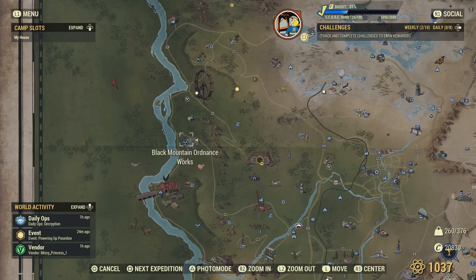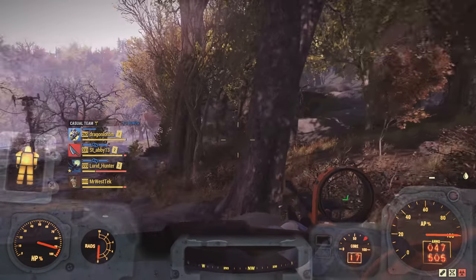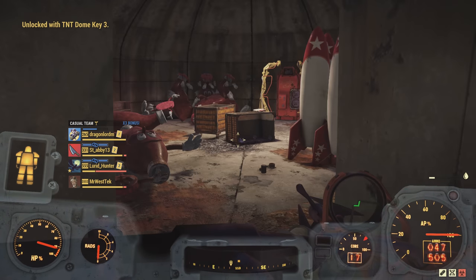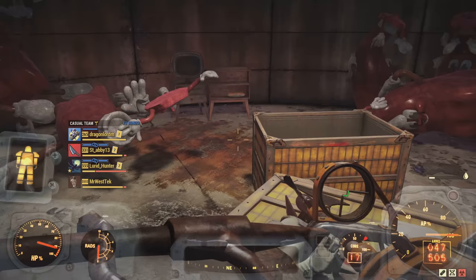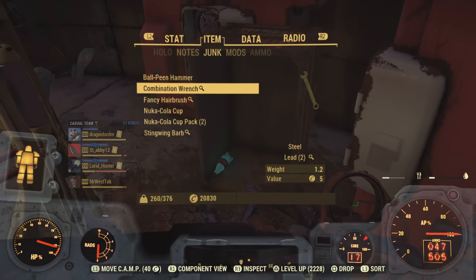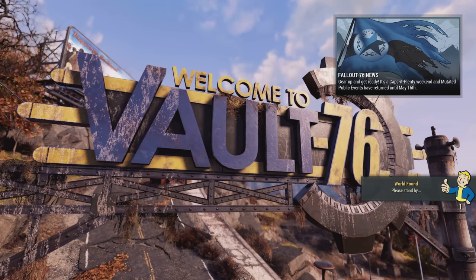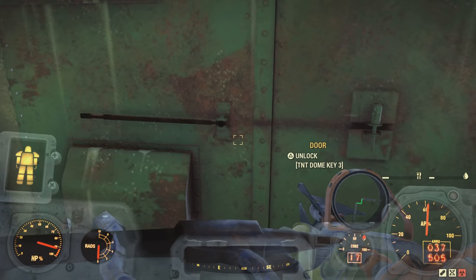This next part is probably the hardest. Head just to the right of Black Mountain Disposal. Keep in mind there are more than a couple of bunkers around here, so make sure you're going to the right one. It's the furthest one up the hill. Open the door and the Nuka Cola plan should be there. If it's not, go back to the main menu, find another world, and keep trying — you will not have to redo all the previous steps, just hop servers and come back to open the door again.